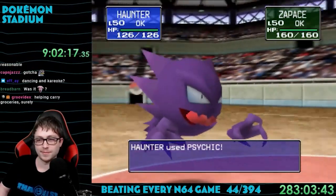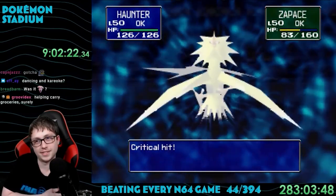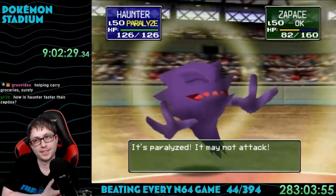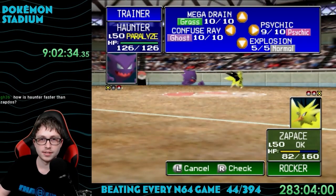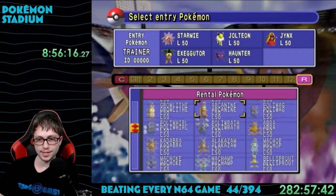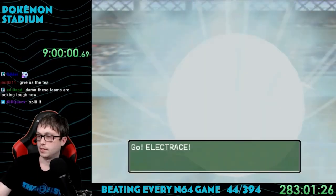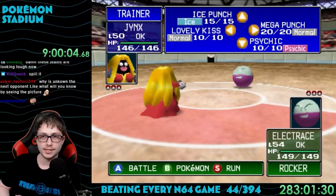Next was the Poke Cup, which has four sub-cups: Poke, Great, Ultra, and Master Ball. I'll focus on the Master Ball cup, where the rules are the same as Pocket Monster Stadium with Pokemon at level 50 to 55 — though the other trainers won't be using super meta Pokemon. My team was Starmie, Jolteon, Jinx, Exeggutor, Haunter, and Dugtrio. I swapped Nidoking for Dugtrio since it's faster and knows Dig, and added Jinx because it's solid in general and helps against dragons.